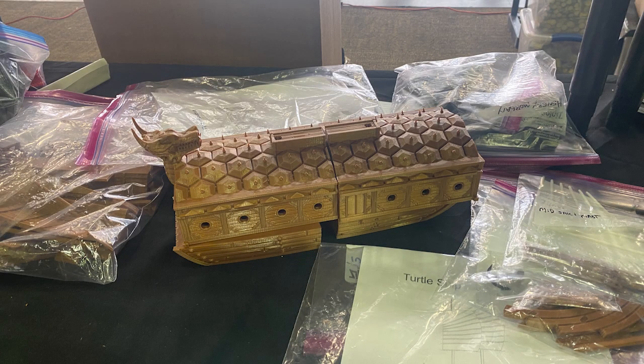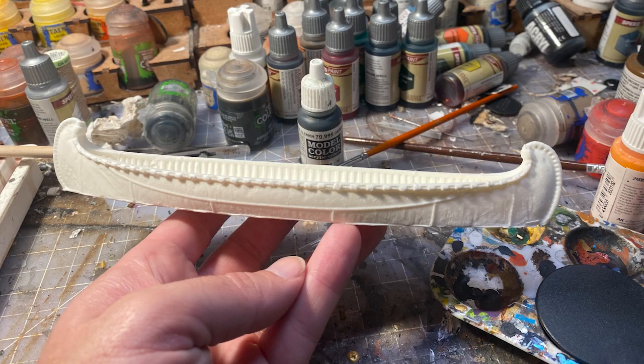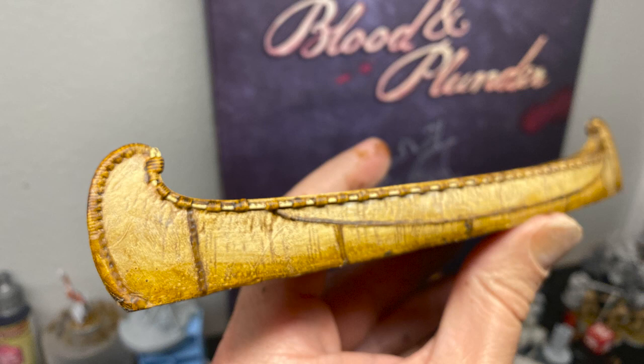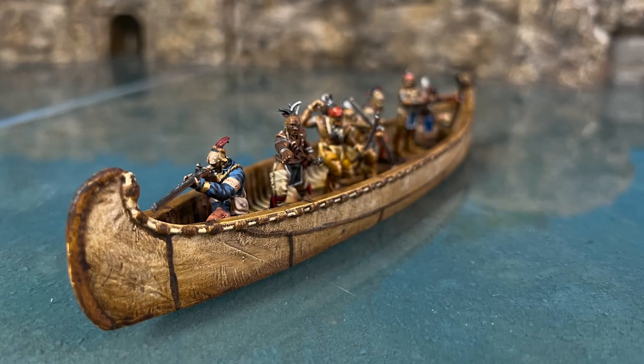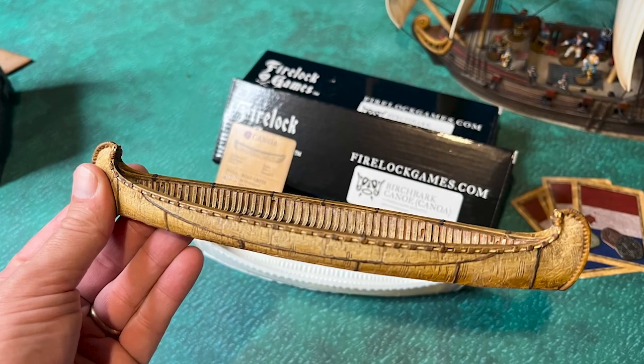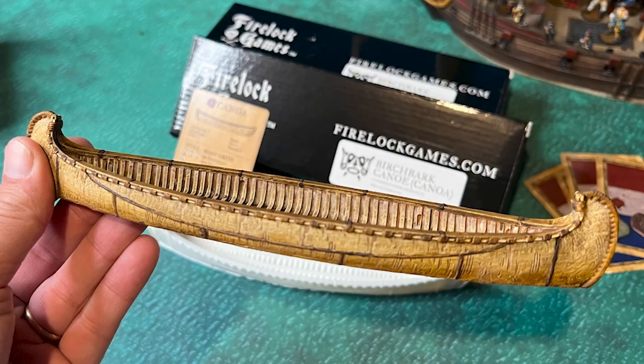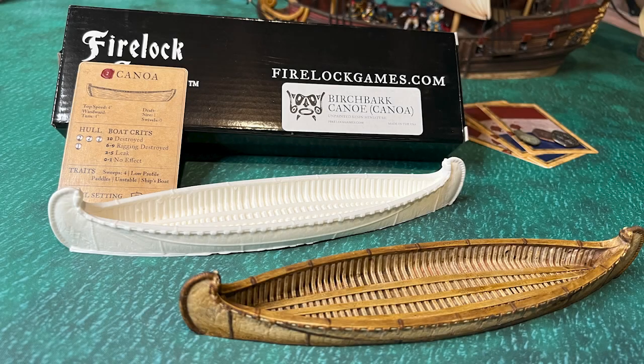The coolest thing was picking up these birchbark canoes for Blood and Plunder for the Northern Tribes. They just got finished — this is an early release and they're available now on the Firelock website. There's the canoes: the Paragua on the right, the new birchbark canoe, and then the regular canoa. The birchbark canoe holds a couple more models, and then there's a longboat, a later cut canoe, and a Brigade Miniatures canoe which is really nice but pretty small. I did dry brushing and then some contrast paints on this, plus a variety of paints — there's my first paint job with some natives in it on the resin waterboard. The stats are the same as far as speed, fortitude, and so on as a regular canoa, but I think they're going to make a new card that has the birchbark picture on it.